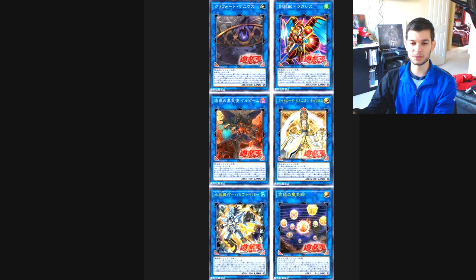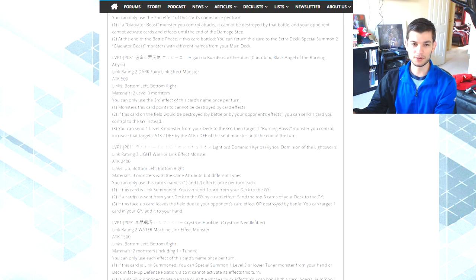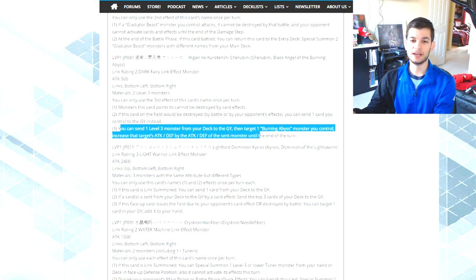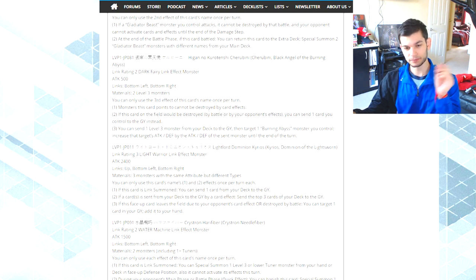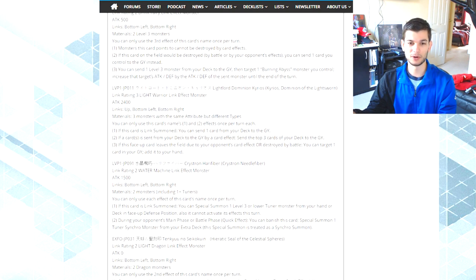I'll briefly go over the next cards. I don't really like Burning Abyss or Lightsworns, but here's the quick rundown. The Burning Abyss monster, Cherubini Black Angel of the Burning Abyss, requires two Level 3 monsters — generic in that regard. Monsters this card points to can't be destroyed by card effects. If this card would be destroyed by battle or card effect, you can send a card you control to the grave instead. You can also send a Level 3 monster from your deck to the grave, then target a Burning Abyss monster and boost its ATK and DEF by that sent monster's values — like a built-in Foolish Burial with protection.